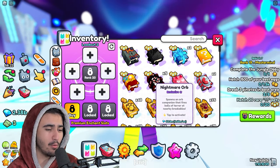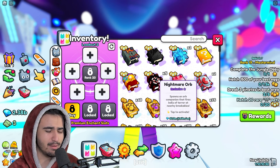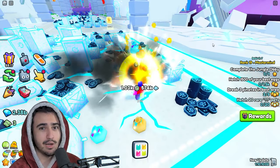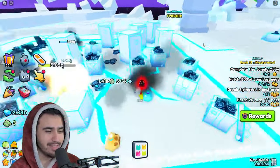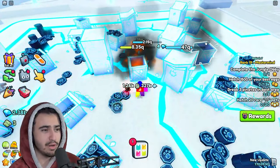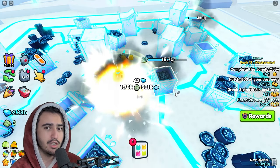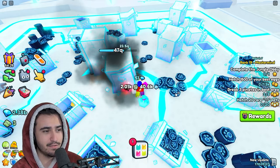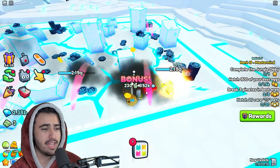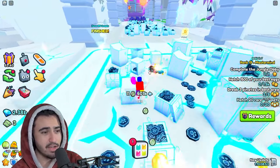The first one is the Nightmare Orb. You don't really need to read the description to understand what it does — it's basically another orb enchant, so we now have three of these in the game. All it does is spawn a little companion that follows you around and shoots at breakables. The explosion the orb does is actually pretty cool, but it's not a real explosion — it doesn't damage any breakables around it. As you can see, when things are getting hit, it's not hitting any other breakables nearby. It's just a cosmetic explosion, which is quite unfortunate.